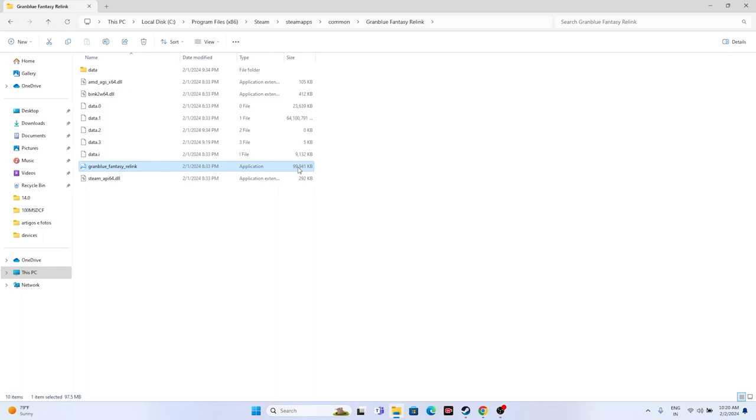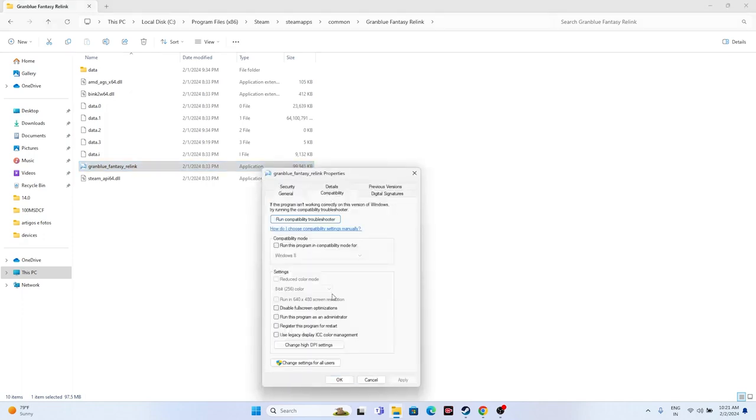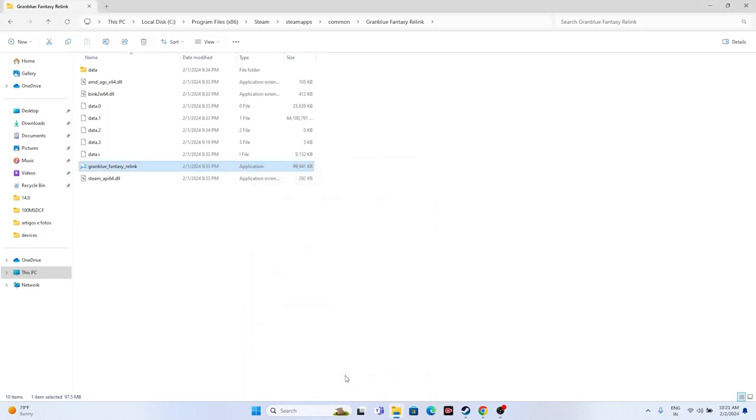Since we are in the installation folder, let's cover a few more steps. First, run the game as an administrator: right-click the game executable, go to Show More Options, then Properties, go to the Compatibility tab, check 'Run this program as an administrator', click Apply, and then OK.